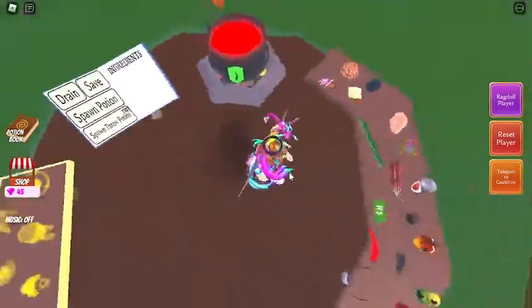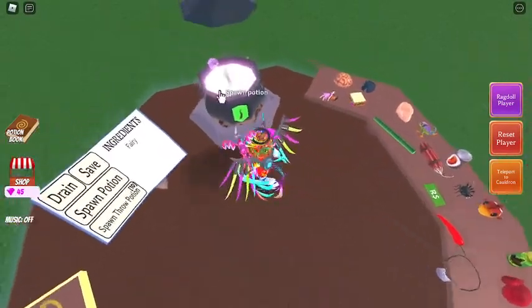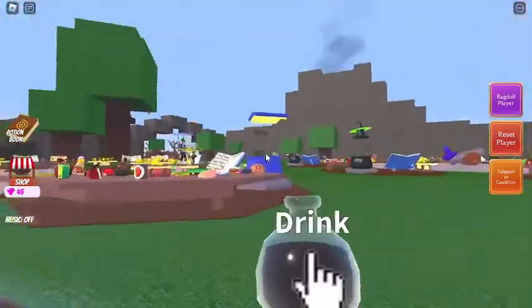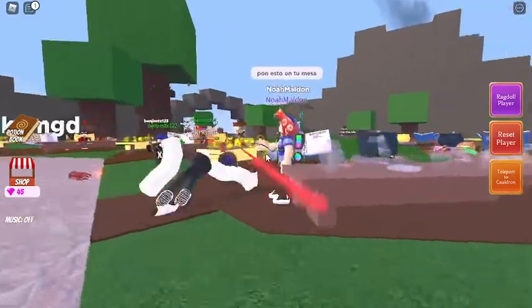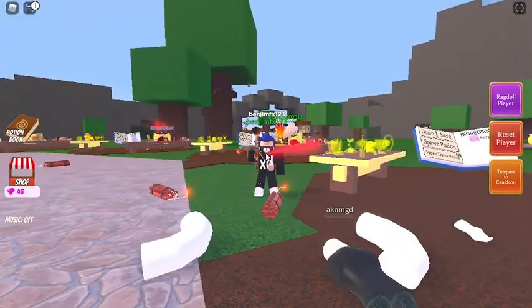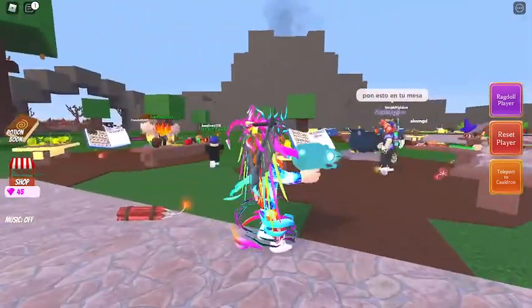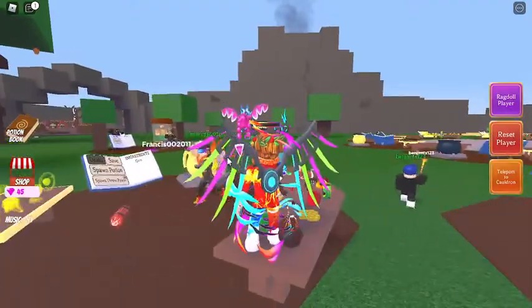Let's test the freeze gun later. Let's do fairy and — we got shrink ray! Who has a gun? So I have the shrink ray. That's cool — so shrink ray.